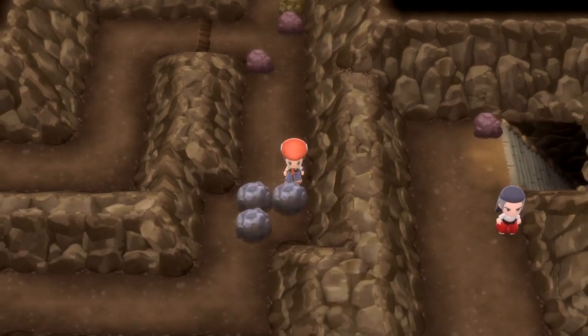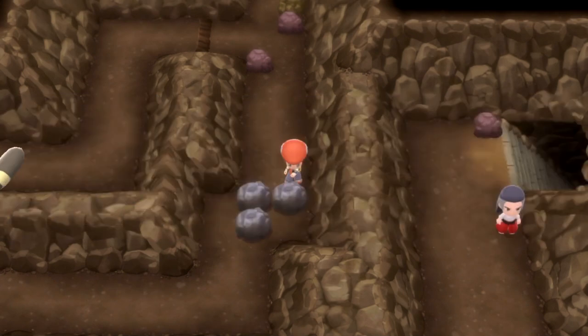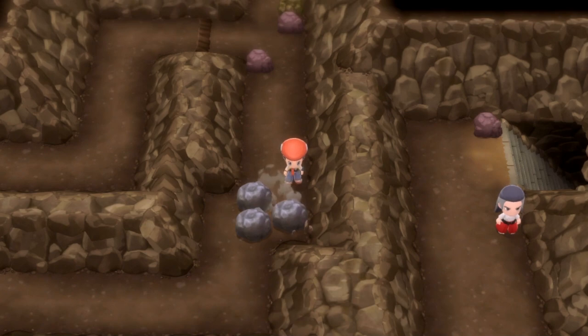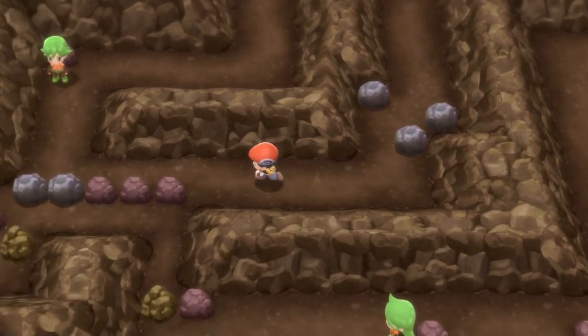We're going to use another Super Repel and then we're going to move the right boulder out of the way. There's Bibarel once again. Then we're going to move the left one and now we're going to move the middle one down so that creates our little path through there.